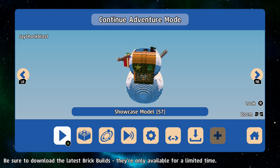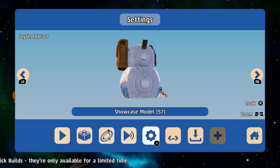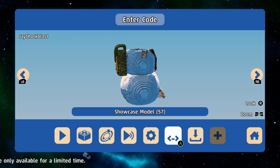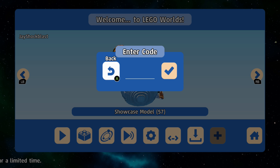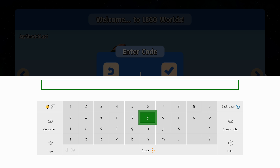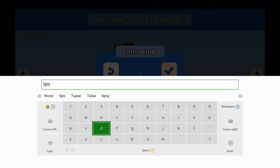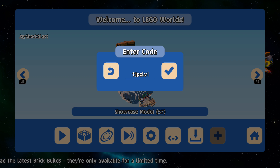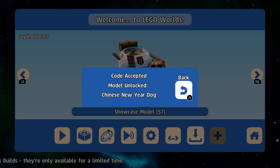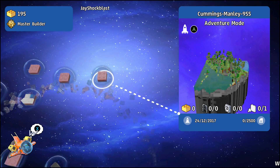What's happening everybody, J-Shock Blast here. We've got some new codes that have popped up my way and I don't really know where these came from. I actually have a little list of some codes that looks like they came from some back-end code or something. A few people have sent this to me. So this first code is going to be the Chinese New Year's Dog, and apparently this has been out there — I missed it, but we didn't miss it anymore. There you go, Chinese New Year Dog.